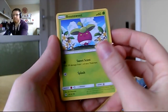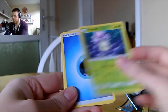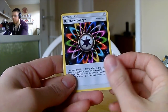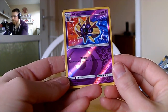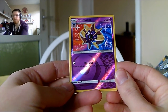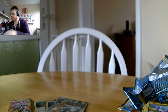In this pack we have Bounsweet, Alolan Diglett, Dratini, Sandygast, Mull, water energy, Rockruff, Rainbow Energy, and a Charger Bug. Our reverse foil is a Cosmoem — that's a rare, with Teleport switching Pokémon with one of your opponent's bench Pokémon. I still haven't completed Sun and Moon so I only assume what goes on. The rare in the pack is a Bewear — I think we got that in our very first pack. The reverse foil rares we're getting are amazing!